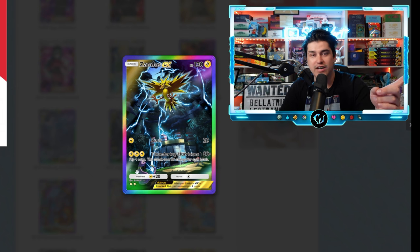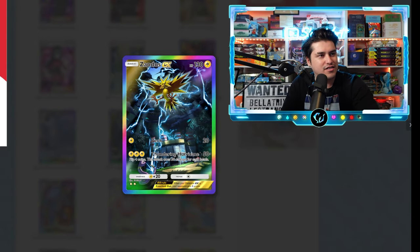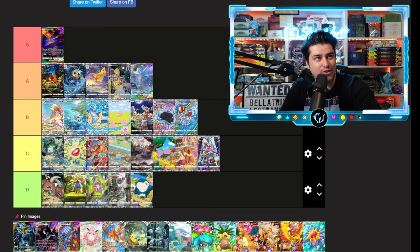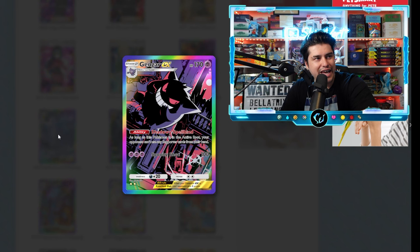Zapdos is my favorite bird and I'm not even being biased — this artwork is just absolutely insane. I don't know what Ekans did to upset this Zapdos, but it is just pouring a rain of lightning down right in front of Ekans. The Zapdos EX is the easiest S tier of the video so far.